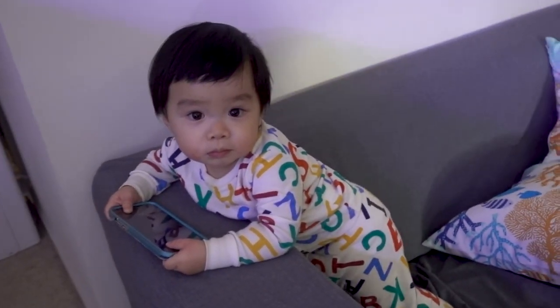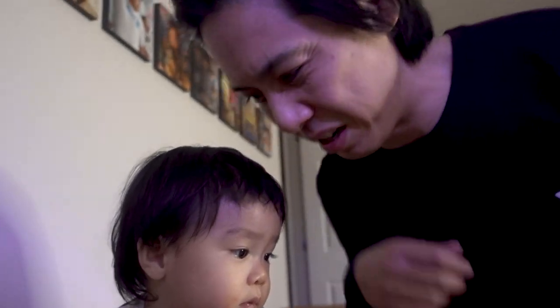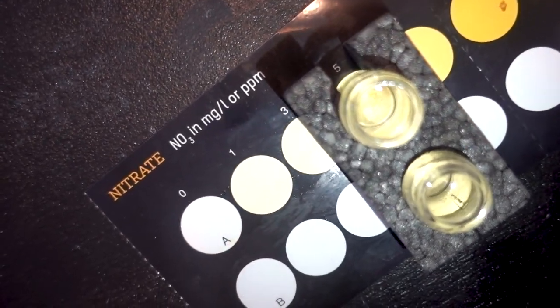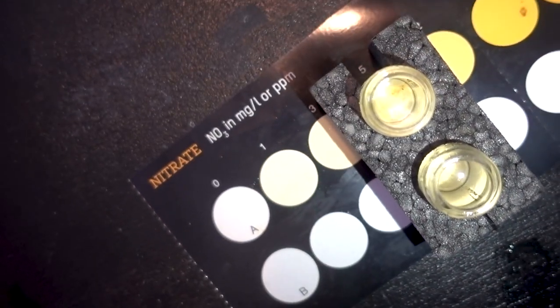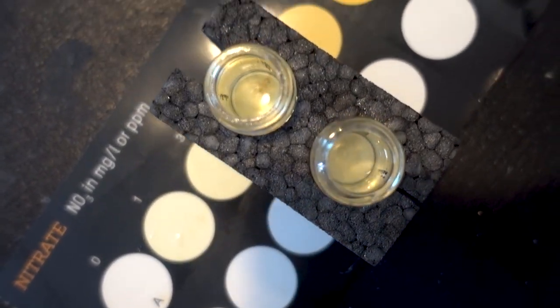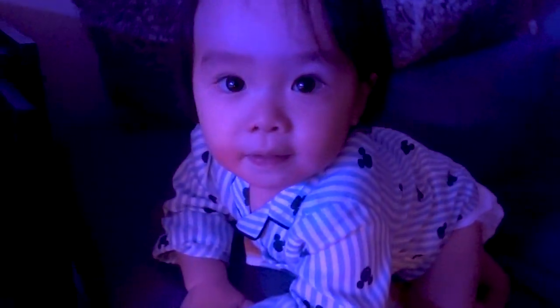We made an oopsie there. The next morning — day two — I'm going to double check the nitrate reading. Looks like we moved the needle a little bit. Right now it looks like we're measuring five. What I think I'll do is double up the recommended dosage of the Fischel nitrate, then retest in 24 hours. It's day three of dino treatment.